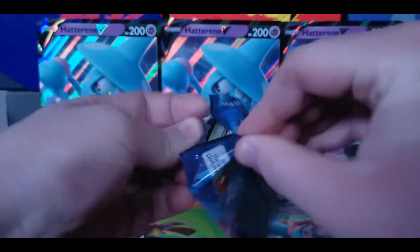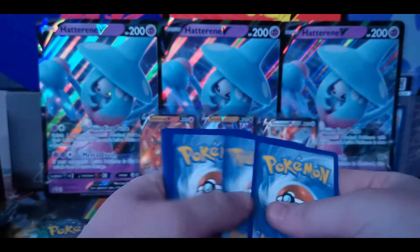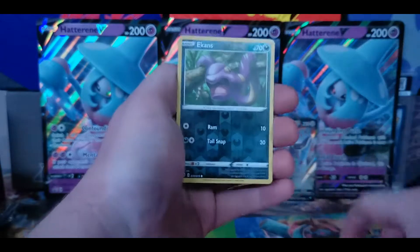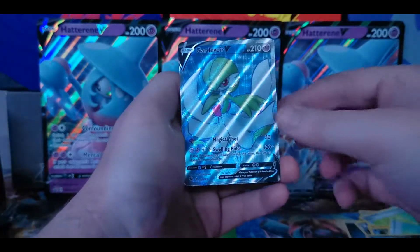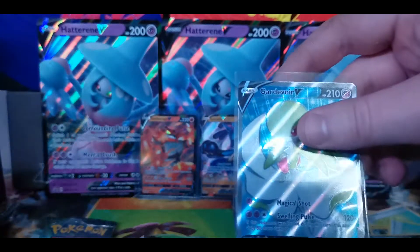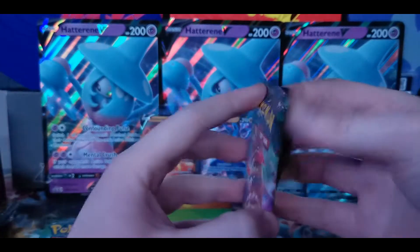Pack eight has Fighting Ground Energy, Piers, Suspicious Food Tins, Sonia, Kakuna, Nickit, Swablu, Machop, Zigzagoon, Reverse Holo Ekans — did you guys ever realize that Ekans is Snake backwards? Bet you never heard that before. And a Gardevoir V Full Art. I have a busload of these, I'm so sick of seeing it. Gardevoir sucks in this set — it's worth nothing, worth less than this sleeve. I have three of these Full Arts. I don't think it's even worth five bucks, honestly.